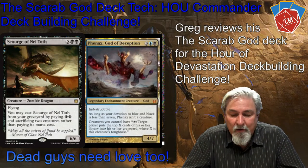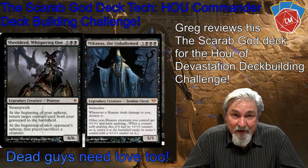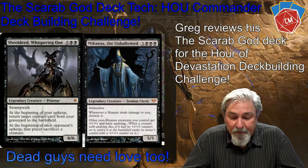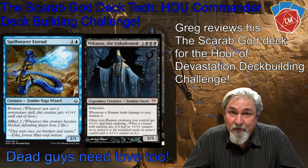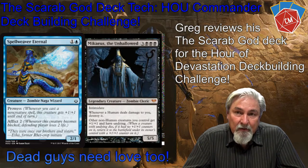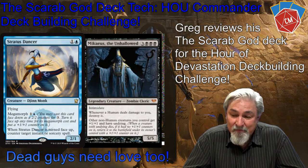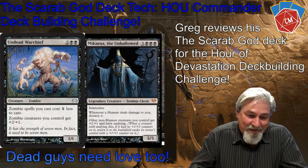Another great card: Mikaeus, the Unhallowed. He has Intimidate, which means opponents need black or artifact creatures to block him. Whenever a human deals damage to me, I destroy it. And other non-human creatures I control get +1/+1 and have Undying. So it's making my zombies bigger and bringing them back one turn — the Grey Merchant is one of those. It dies and comes back, so it's really, really good.